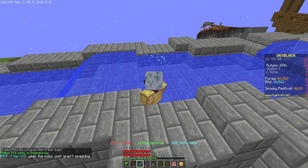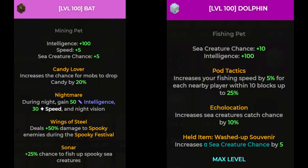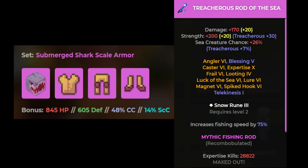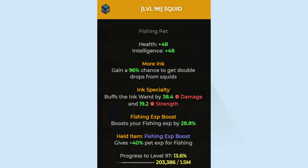I finally spent some time spooky fishing and got some stats for you guys to see. In this test, I compared my mythic bat pet and epic dolphin with souvenir, both level 100. I used full mythic submerged shark armor with max rots, both used for an hour, and pet swapped with squid while barn fishing.